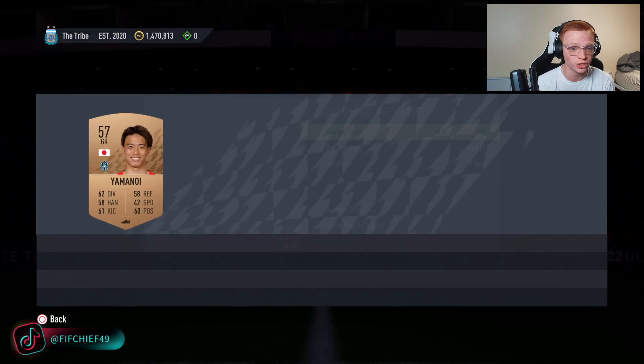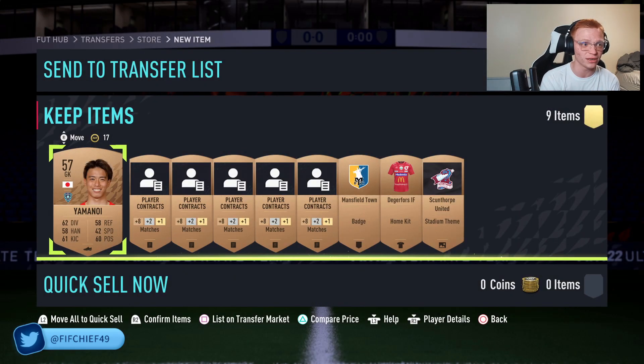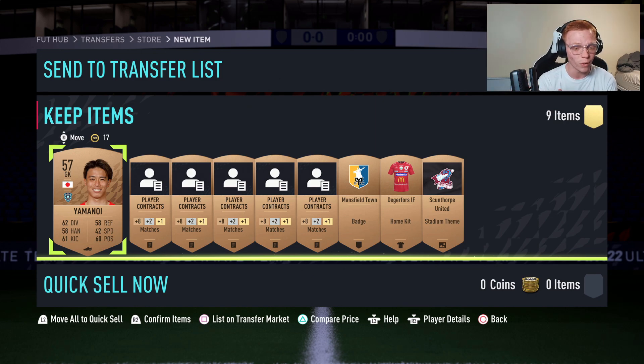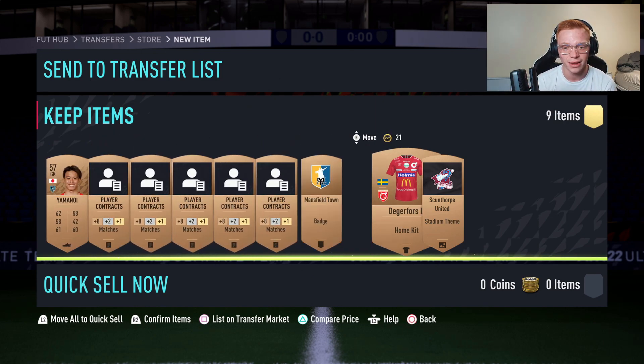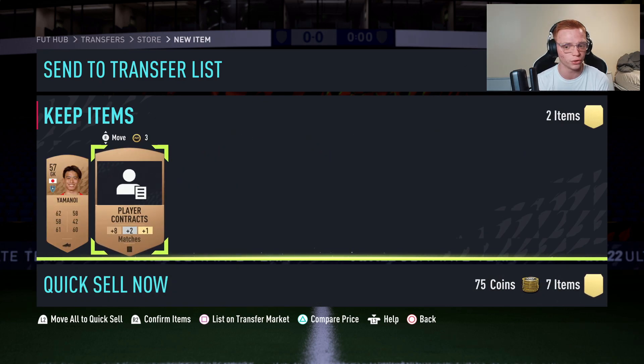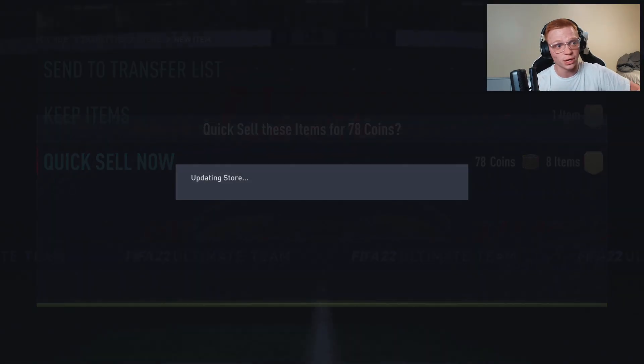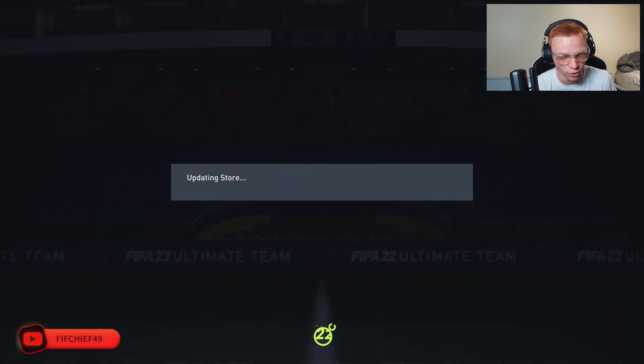You're going to get league SBC cards in here, other rare bronzes that sell, managers, coin unlocks — everything like that. On top of that, you get coins from discarding, where you can make nearly 100 coins back just from discards. This is essentially guaranteed coins over and over.